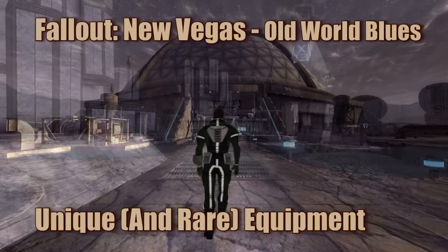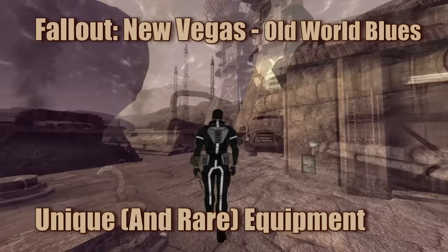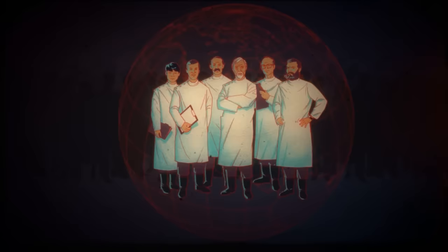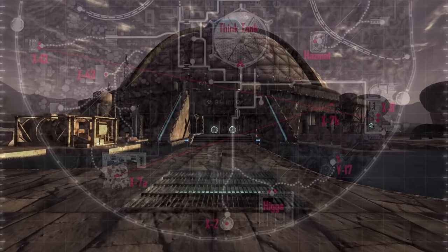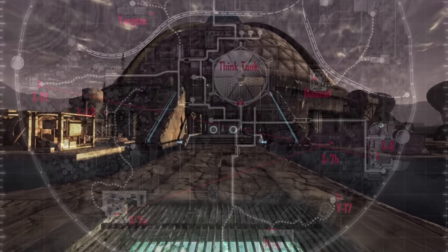There is an expression in the Wasteland: Old World Blues. It refers to those so obsessed with the past that they can't see the present, much less the future, for what it is. Hello fellow Lobotomites, this is KatoGenesis, and welcome to the guide of unique and rare equipment for the Old World Blues expansion for Fallout New Vegas.